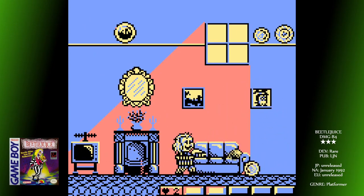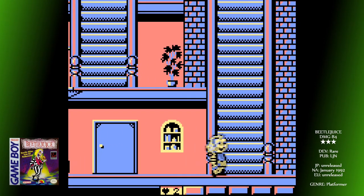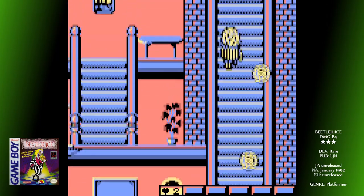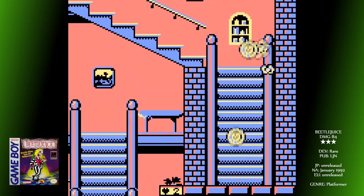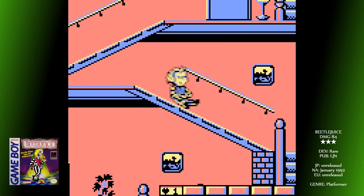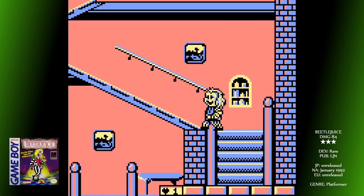The front-facing staircases are even more annoying as what looks like rolls of loft insulation get lobbed down at you as you're climbing, leaving very little time or space to dodge. There is a pattern, but it feels just like the tacked-on difficulty that LJN loved getting their dev teams to include.